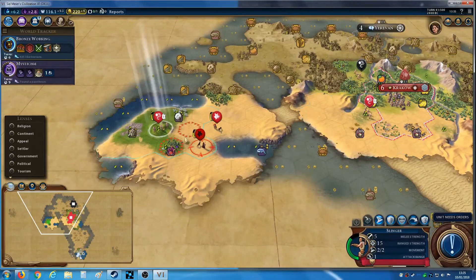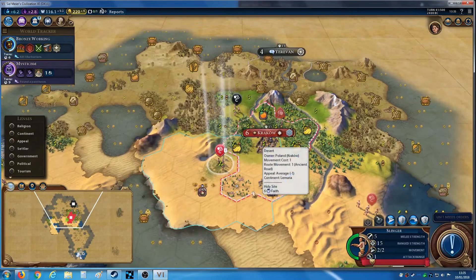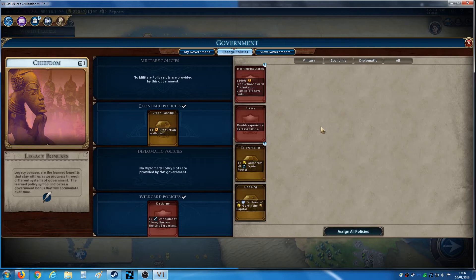Let's shoot that barbarian. The scout doesn't need to attack. This big continent all to myself — if it is all to myself — I need to think about policy. I haven't got trade routes, can't use that one, that's crap, so I might as well keep what I have. Maybe I could put that on a wildcard though — but no, I'll keep that.